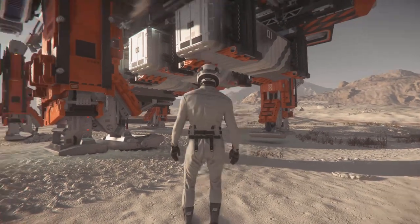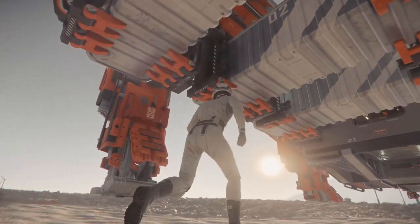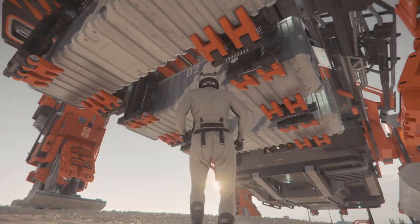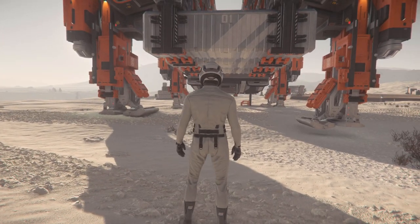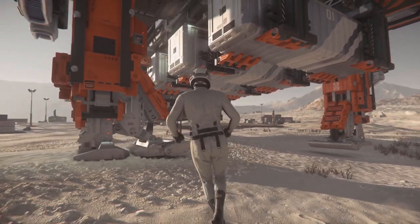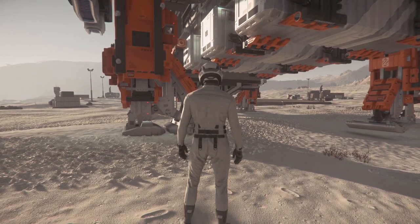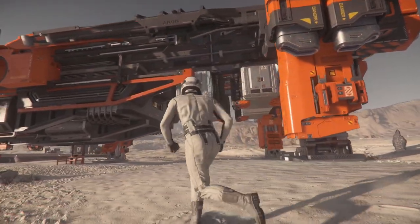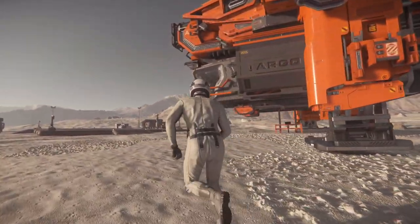Instead of interior cargo space, this vessel actually has external cargo pods — there are three of them, totaling 32 SCU each, so 96 SCU altogether. I just wanted to quickly give you guys an external view of what the vehicle looks like before heading inside.